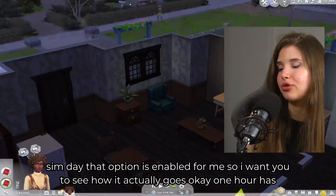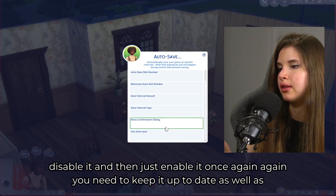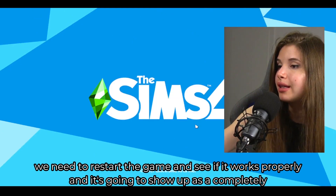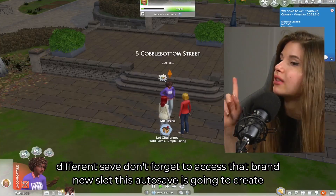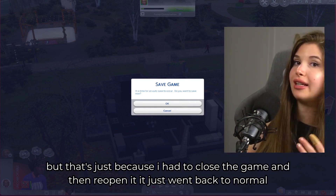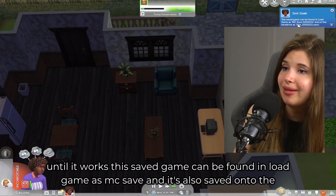If autosave isn't working, you can go back to the autosave setting, disable it, and then enable it again. You also need to keep MCC up to date and restart the game to confirm it works properly. The autosave save will show up as a completely different save slot. If it doesn't work at first, closing and reopening the game usually resolves it. You can find the autosave in Load Game labeled as 'MC Save.'